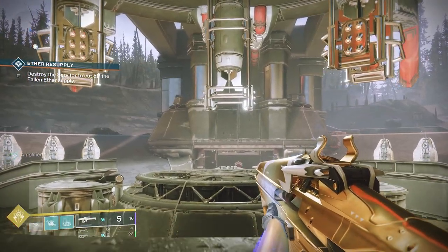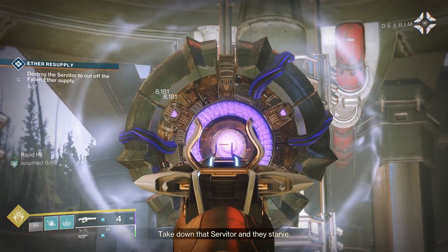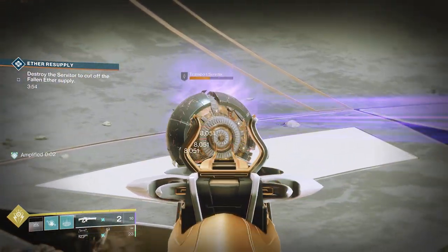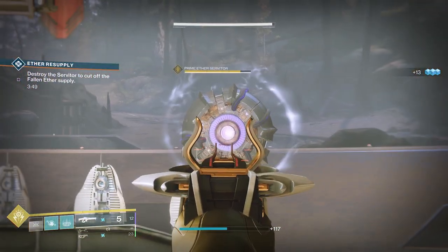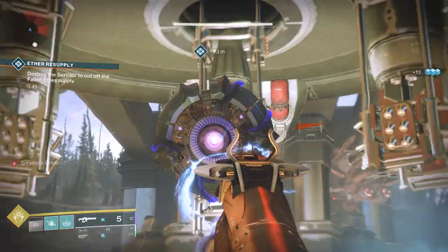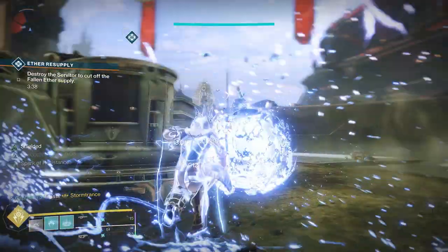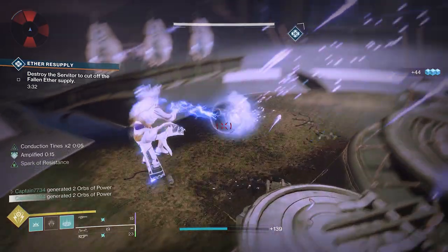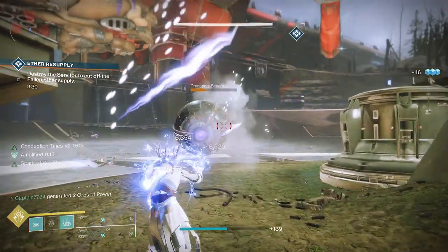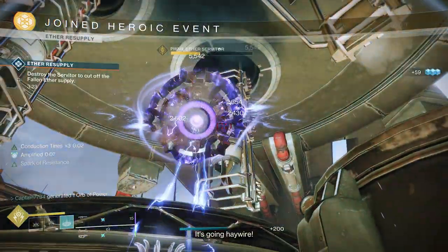Another Fallen public event is Aether Resupply, which can be found in EDZ, Nessus, The Moon and Europa. This one is one of the easiest to complete as all you need to do is kill the big servitor boss to complete the event. Every so often he will teleport you into the sky so wait a little bit until your feet are back on the ground. Turning it heroic is frustrating. After losing 25% health a servitor spawns in protecting the boss, which you need to kill in order to continue damaging it. Once the boss hits 50% health, three servitors will spawn in. You need to kill all three of those servitors to turn it heroic. The frustrating part is when people lower the health past 50% too quickly, causing the servitors to spawn in and despawn after a few seconds.